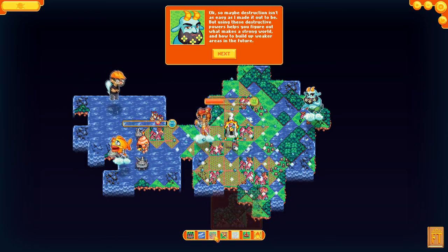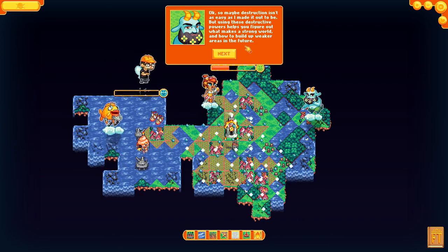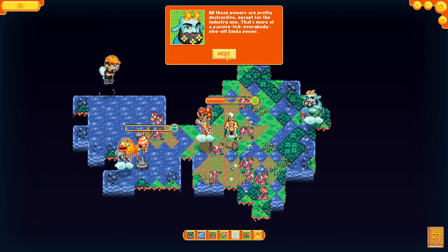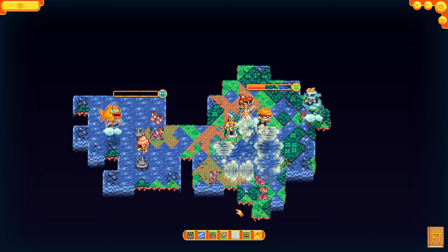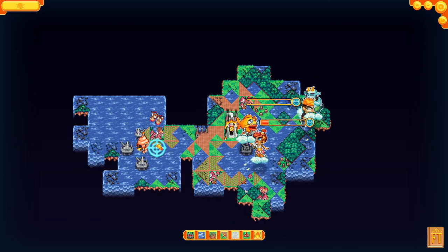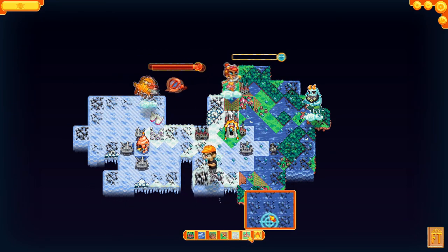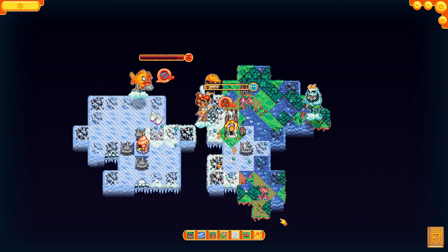Maybe the structure wasn't as easy as it seemed. The star bars help you figure out what the maker was attempting and how to build up weaker areas in the future. Most of these powers are destructive, except for the industry one which is more passive. Anyway, that's our chance to destroy the world — give it a try. Nice and angry!